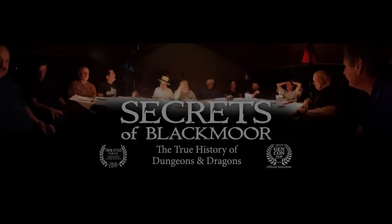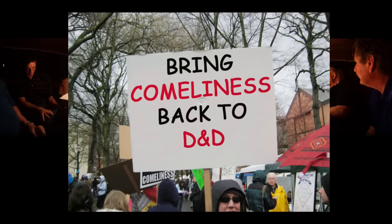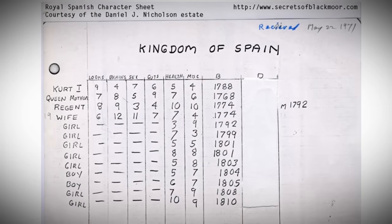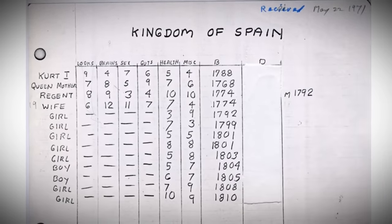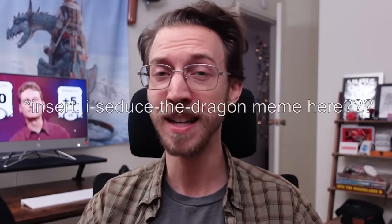I should start by saying I am no RPG historian, but I did talk to one. Griffith Morgan, co-director of Secrets of Blackmore: The True History of Dungeons and Dragons, sent me this photo — oh no, that one was from Seth Skorkowsky, he's a rascal. Griff sent me this photo of a character sheet from a Napoleonic game run by Dave Arneson, co-creator of D&D, just a few years before original D&D was published. Stats include looks, brains, and sex — because sex appeal was an important character trait in these royal diplomatic campaigns where alliance by marriage could have significant in-game consequences.